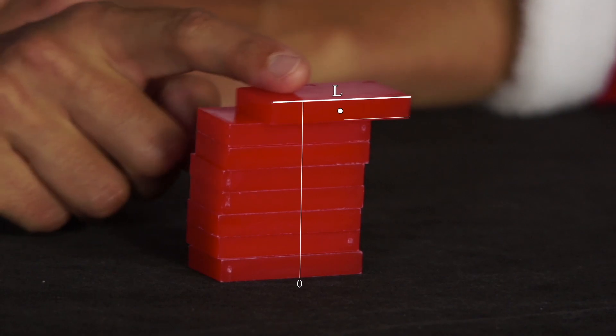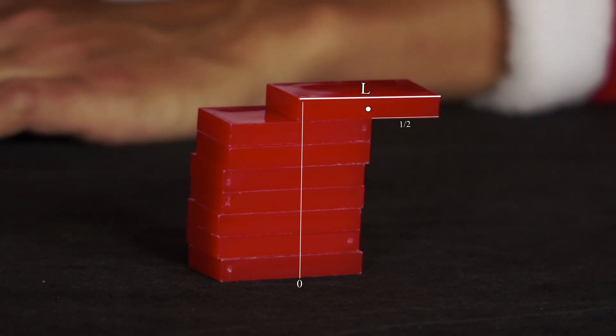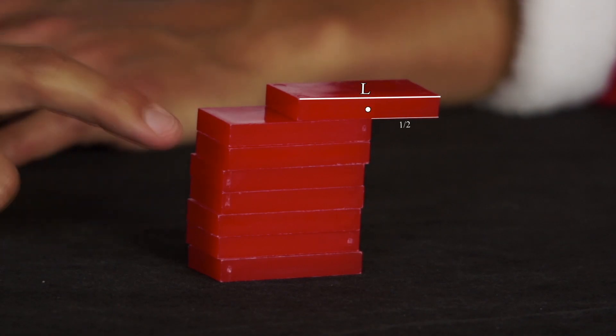That of the uppermost stone shifted by 1 times half times L equals half times L, so that the tower does not topple over.